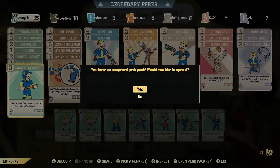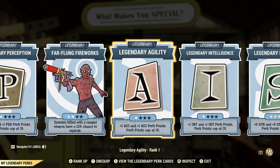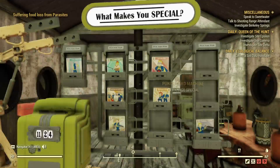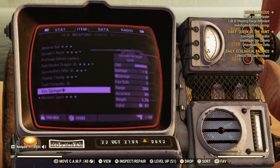One last thing I'll show you is just my legendary perks so you guys know how my points are set up. I have all of these here — I get some points in Strength, Intelligence, Agility, and Perception. I just wanted to show you guys that so you weren't confused. Let me go over these two weapons really fast and then we will go do this event.